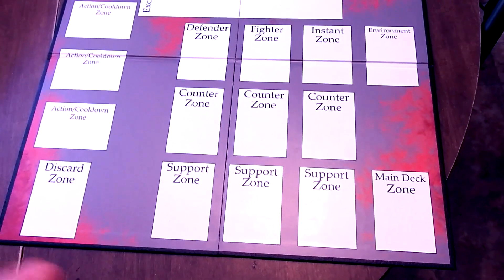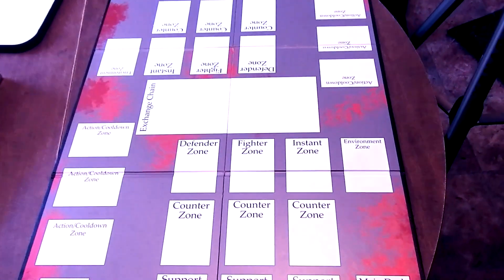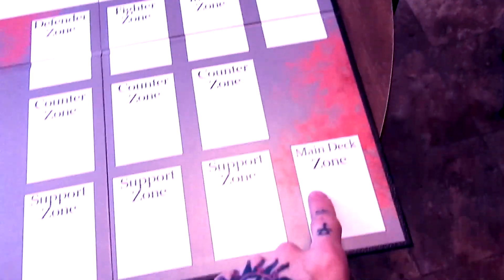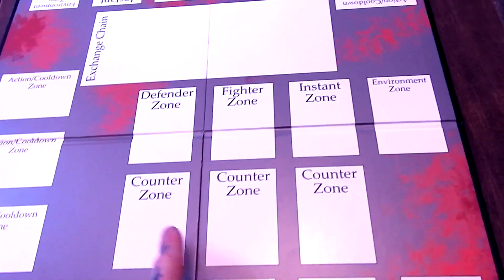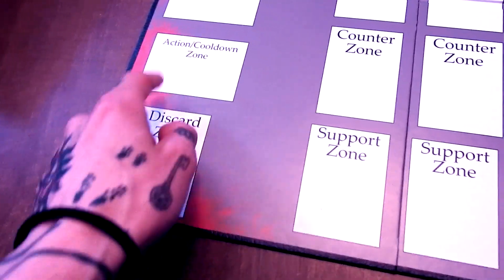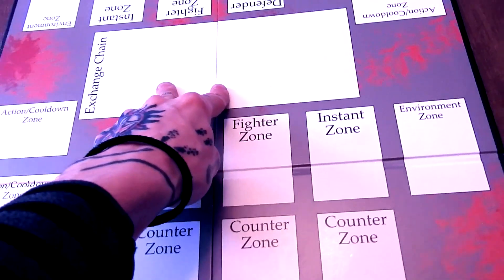We're going to go over the field real quick. This is your zone, and that's your opponent's zone. You have the entire field on one board right here, and they're mirrored on each side. You have your main deck zone, environment, instant zone, defender, fighter, counter zones, support zones, discard zone, action cooldown zones, and then the exchange chain zone.